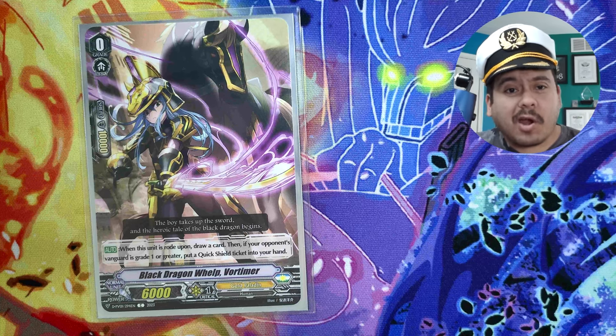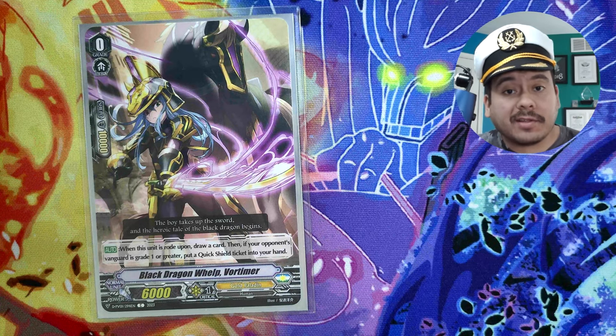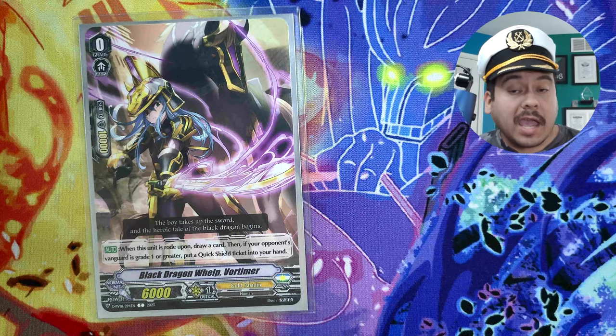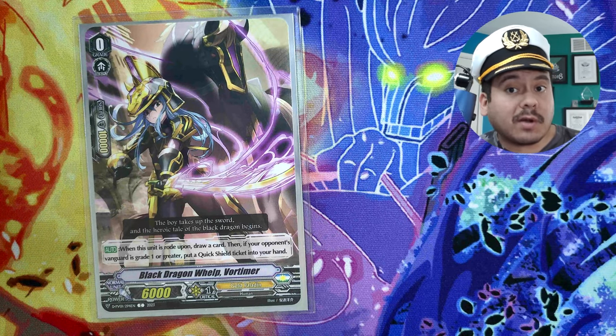Starting with the ride chain cards, you can play any starter technically — I like the Vortimer art. You just want a V series card so you can get the tickets and draw into cards. You could also play the original Vortimer grade 0 to potentially do a check top 7 as well, and you still technically can use Harmonics to get the other quick shield — you just wouldn't get the 5k ticket shield. So pros and cons.